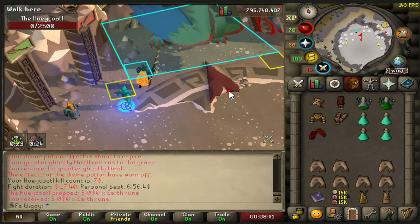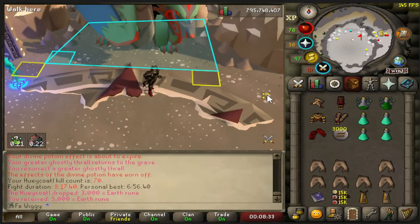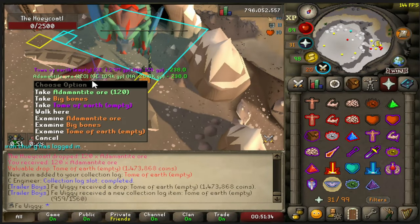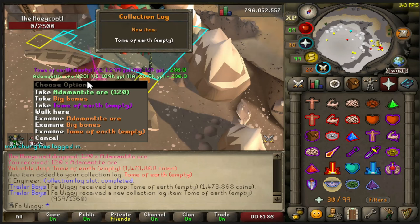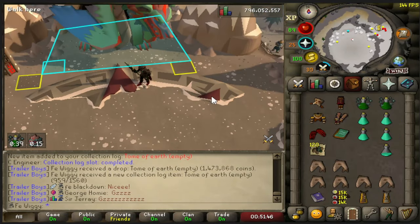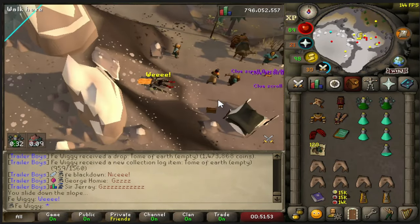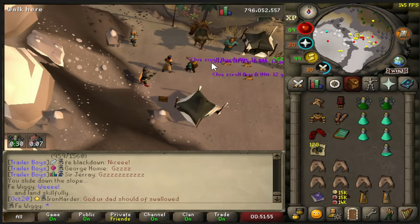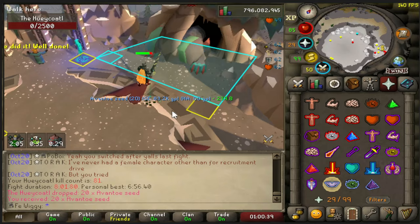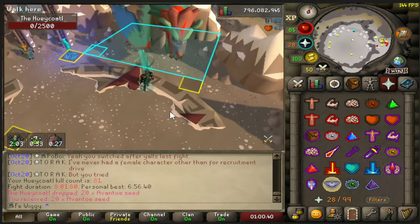And there are 70 kills, 30 to go. There is the first rare item — Tomb of Earth. Very nice. Will I use it? Probably not, but still a nice collection log. Can we get the back to back? Nope, nothing.